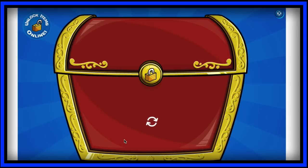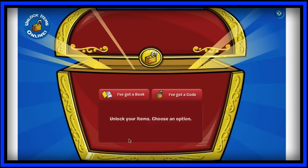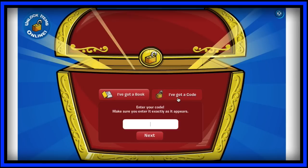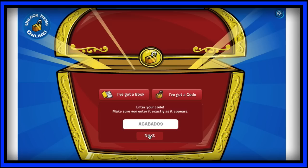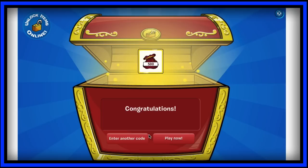You click enter another code and you come up with this red chest and it's going to load forever. Then you click I've got a code again, and you click in the second one, which is Aqabado9 — unpronounceable in Grazer's language. So you just click next again, and that's it.